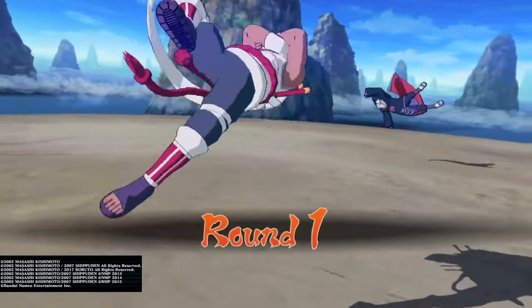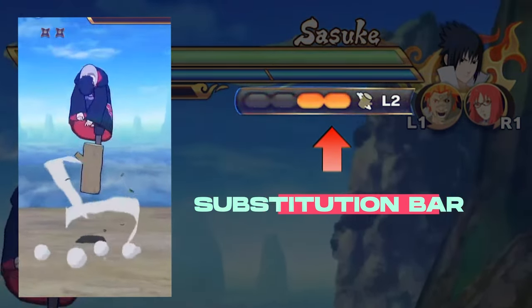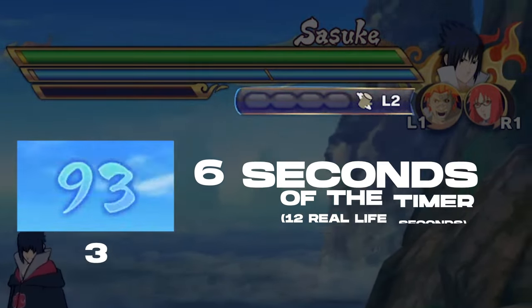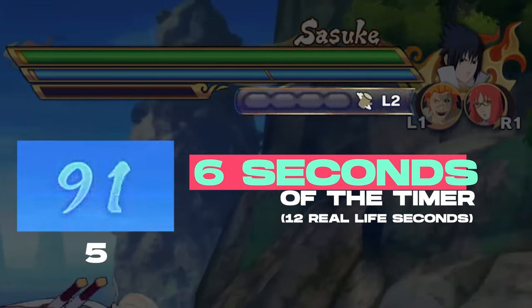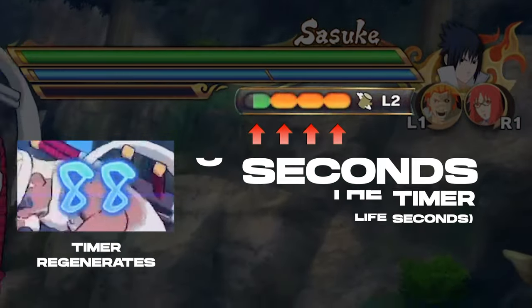When should you go for max damage? The best time to go for max damage is when your opponent has no substitutions left. In this game, you are given 4 substitutions and they all allow you to avoid any attack. However, your subs take 6 seconds of the in-game timer to regenerate. Therefore, ideally you have 6 seconds of the timer to execute max damage. However, there are some ways around this.